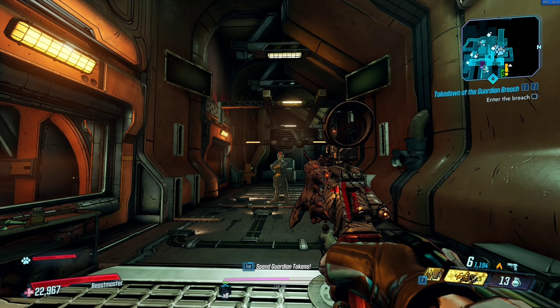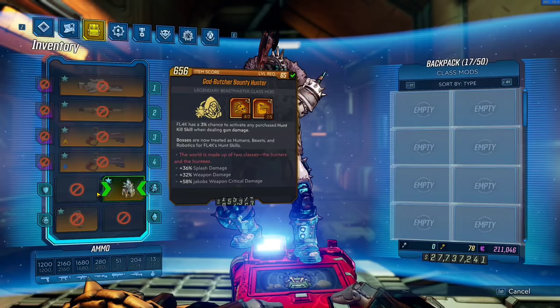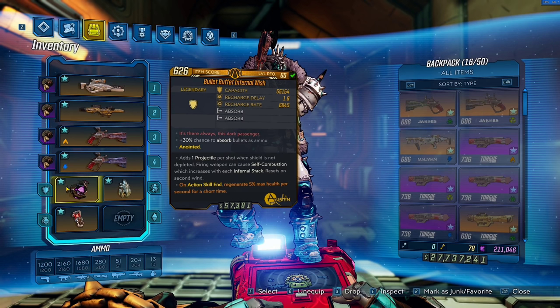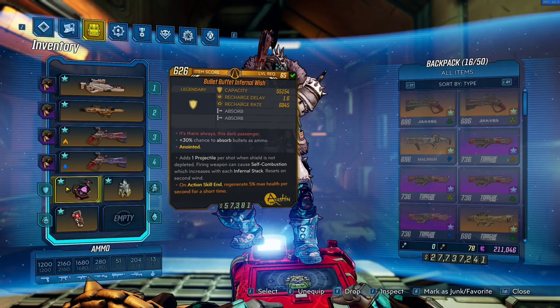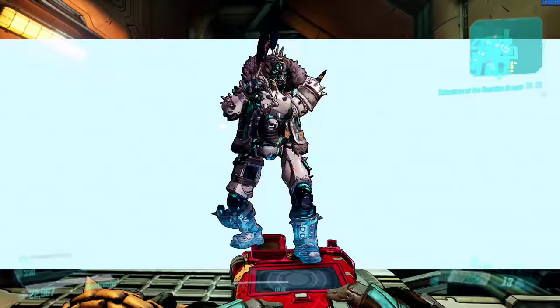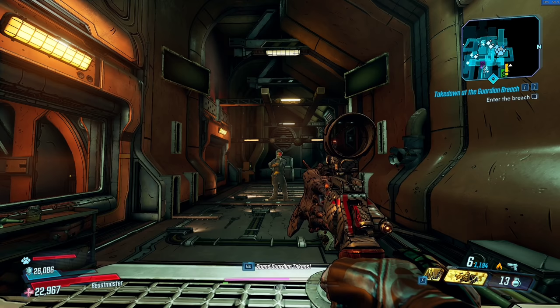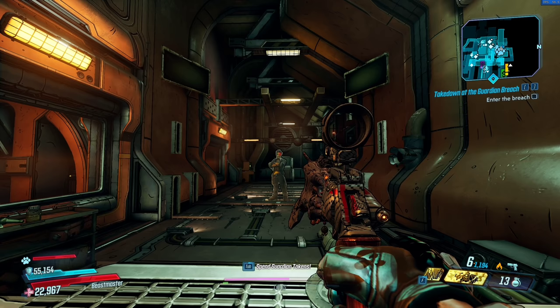With this brand new shield released with DLC 6 called the Infernal Wish, it adds 1 projectile per shot when your shield is not depleted. So as long as you have some shield remaining, you will always have an extra pellet. The self-combustion isn't really a big deal — it just sets you on fire for a second or two and does like 50 damage. But what this shield does is, no matter what, whenever we shoot a weapon we are going to get an extra pellet. If you have a Maggie with 8 pellets it's going to shoot 9; if you have an Anarchy with 20 pellets it's going to shoot 21.